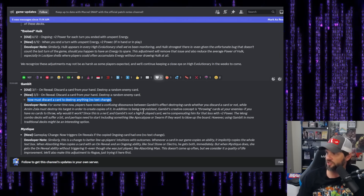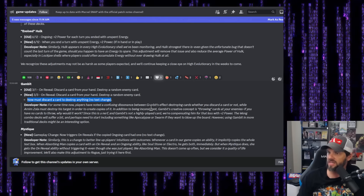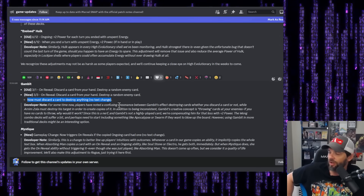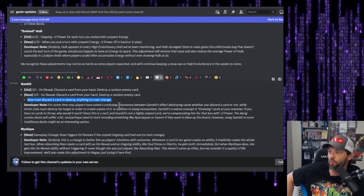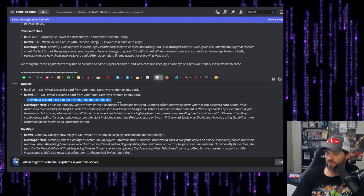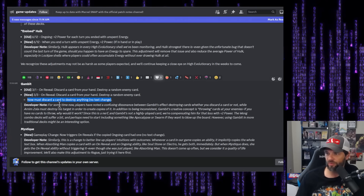The developer note explains: Gambit's creative concept is throwing cards at enemies — if you have no cards to throw, why would it work? Since this is a nerf and Gambit isn't highly played, they're compensating with a plus two power increase. Wong combo decks will suffer and may need to start including Apocalypse or Swarm to blow up the board. The plus two as a counterbalance feels a bit weak to me, but we'll see.